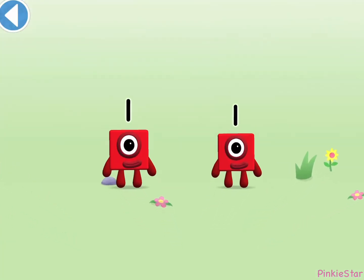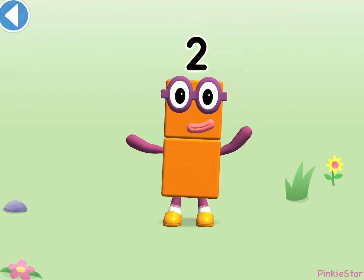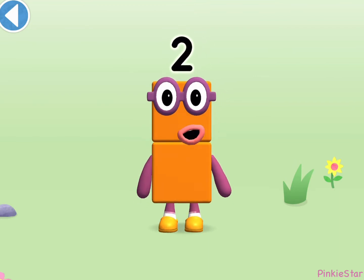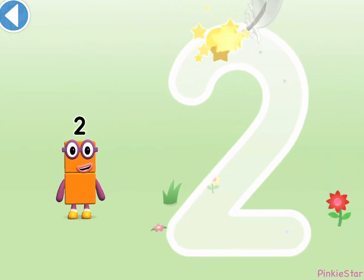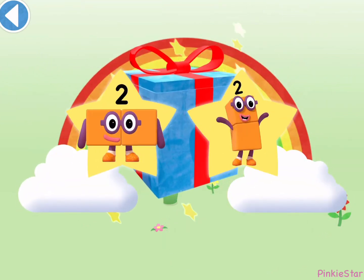You're about to meet Number Block Two. Can you drag Number Block One? Well done. This is Number Block Two. This number block is made up of two blocks. I am two. How do you do? One curve down is what you do, then straight across to make a two. Well done.